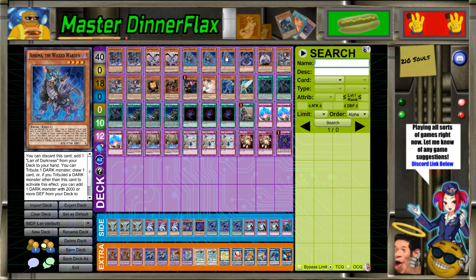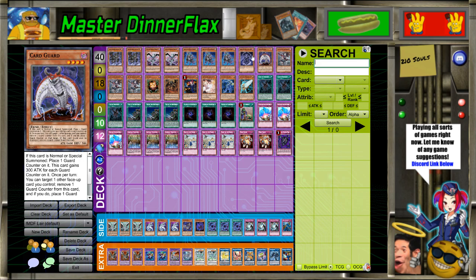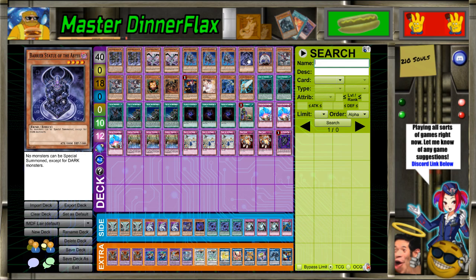For Ties, I am playing four Ties targets — level four Ties targets — because I think just playing only the level threes is super clunky. I always want my cards to be online, so I'm playing level fours: Card Guard and Barrier Statue. You know what Barrier Statue does.